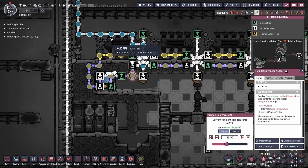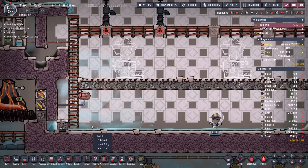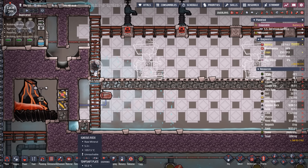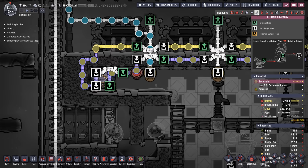We're dropping in a lot of extra water. Instead of using the bottle emptiers we tapped into our clean water supply and let it drop to the floor and come into contact with the igneous rock — nice and easy. This should help all that water turn into steam much quicker. Since we have a nice layer of water, we can go ahead and turn the thermo aqua tuner on and get the coolant going. We're keeping the polluted water at around 25 degrees to keep these steam turbines going.